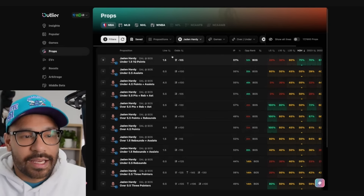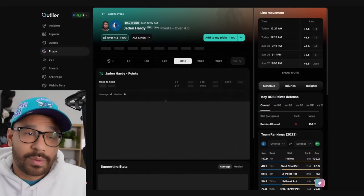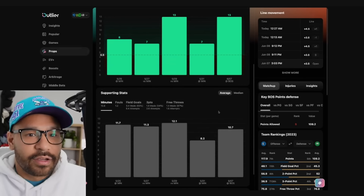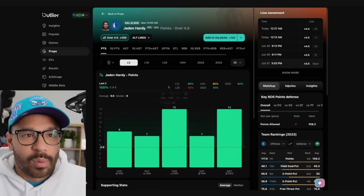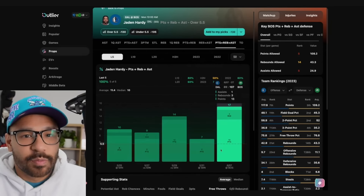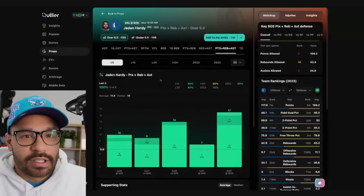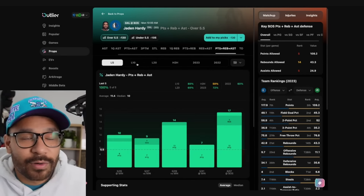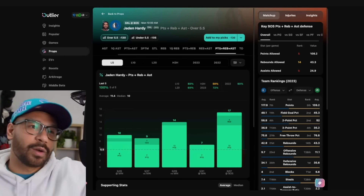I want to look at Jaden Hardy real quick. I took his over in points last game. His points line is at 4.5 — he's cashed in 5 straight. He only got 10 minutes against Boston but scored 13 points in that time. I do like the over in his points, but what I'm ultimately leaning toward is his PRA at 5.5. He's more than capable of covering this in points alone, but he does add a few rebounds — 1 or 2 — which really helps. I'll probably go with the PRA depending on what odds I can find.